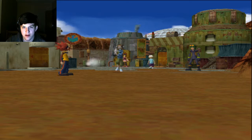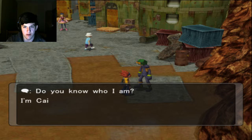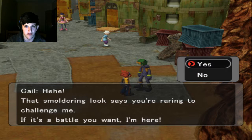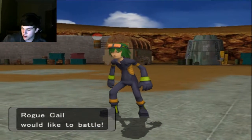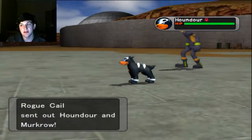There goes Mary, tearing off like a tornado as usual. What's up with you, kid? Why are you giving me the eyes like that? Do you know who I am? I'm Kale - they call me the Gatekeeper of Pyrite! That smoldering look says you're raring to challenge me. If it's a battle you want, I'm here. Houndour and Murkrow - let's see what levels these are because I am terrified.